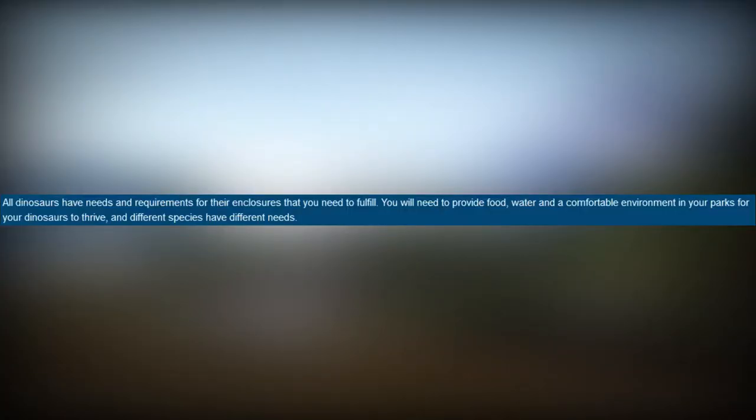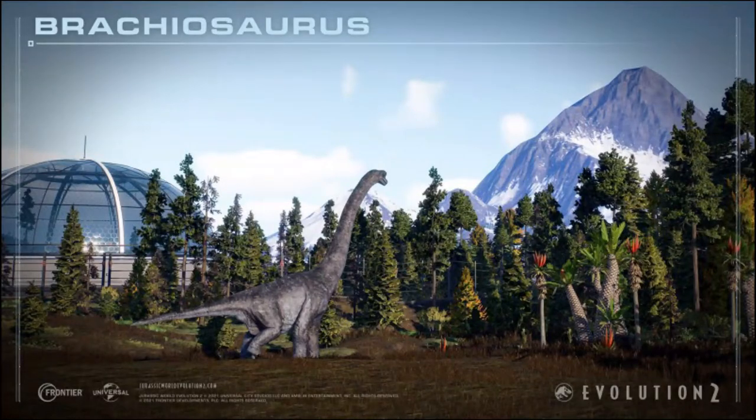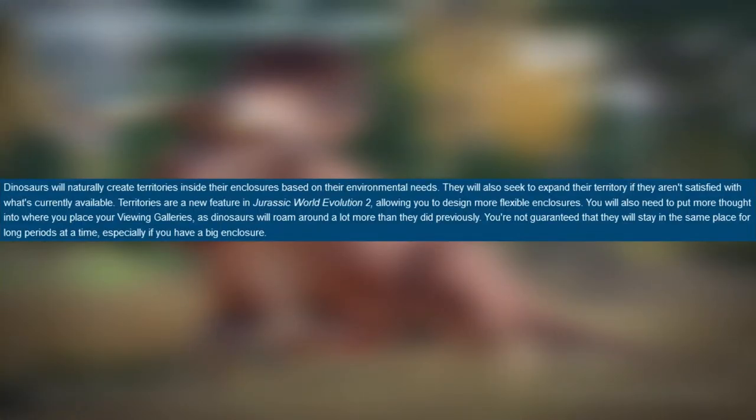All dinosaurs have needs and requirements for their enclosures that you need to fulfill. You will need to provide food, water, and a comfortable environment for your dinosaurs to thrive, and different species have different needs. Dinosaurs will naturally create territories inside their enclosures based on their environmental needs, and will seek to expand their territory if they are not satisfied with what is currently available. Territories are a new feature in Jurassic World Evolution 2, allowing you to design more flexible enclosures. You will also need to put more thought into where you place your viewing galleries, as dinosaurs will roam around a lot more than they did previously.